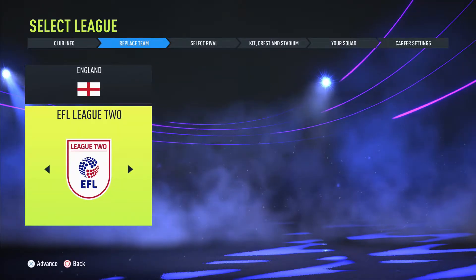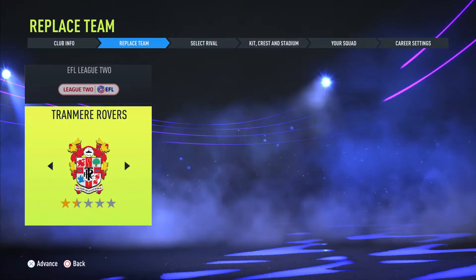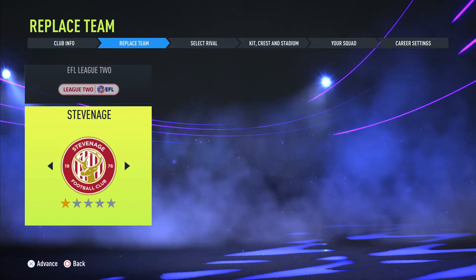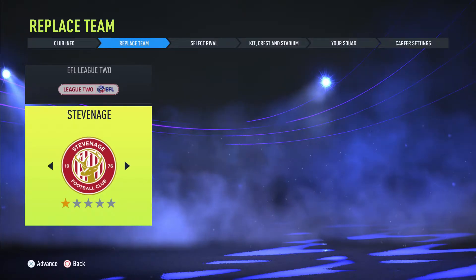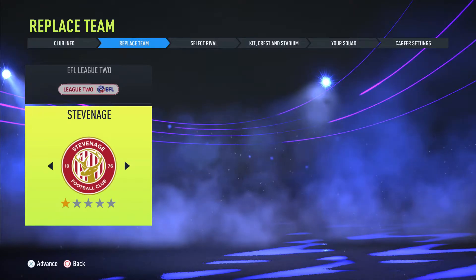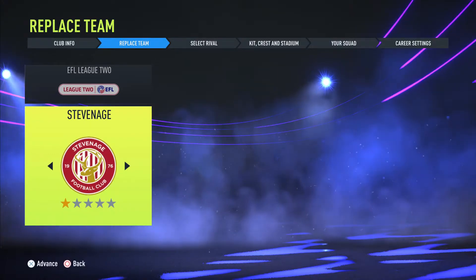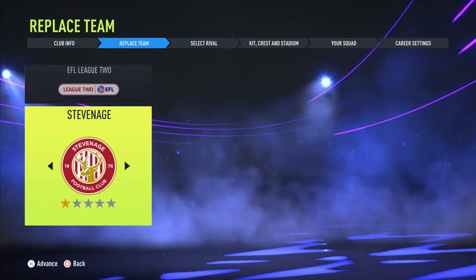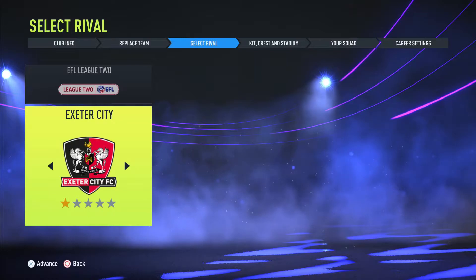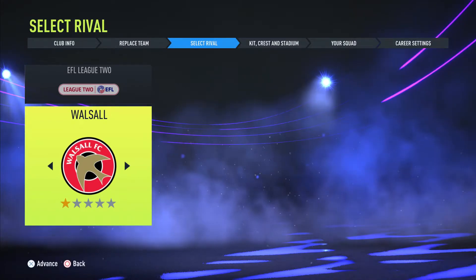We're going to be starting all the way down in League Two, so this is going to be a very long career mode — but I'm happy to do it. I checked who finished last in League Two in 2020-21: Cheltenham won the league, but Scunthorpe United finished last. So we're replacing Scunthorpe. Our rivals are going to be Warsaw, because I live not far from there.